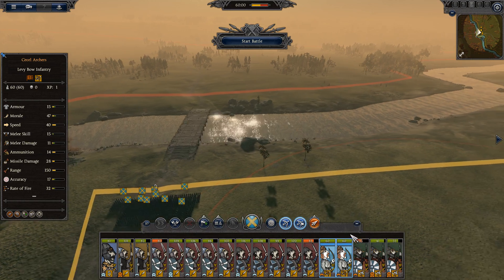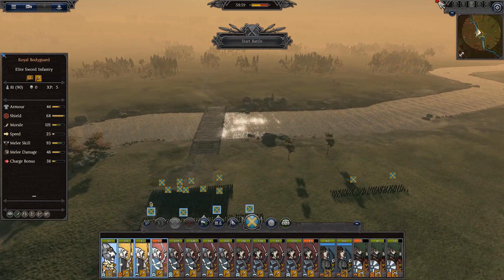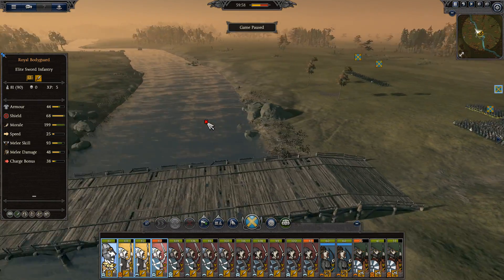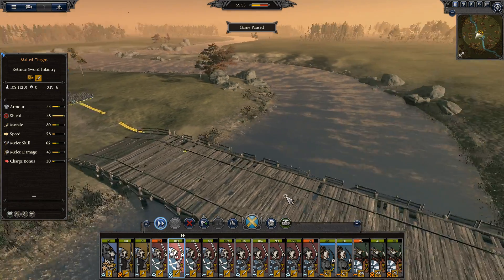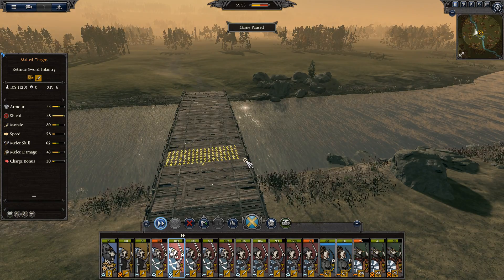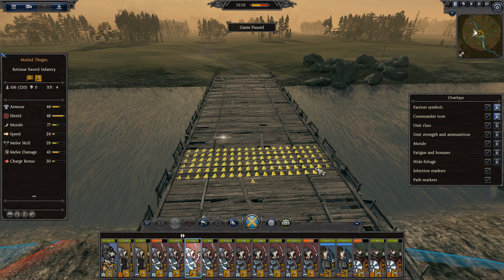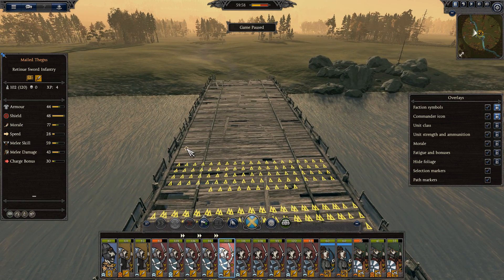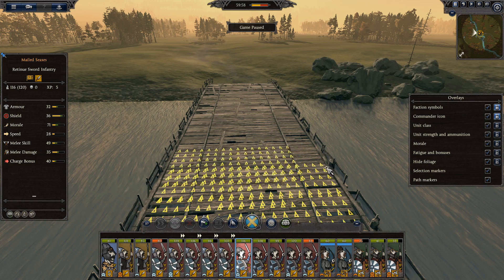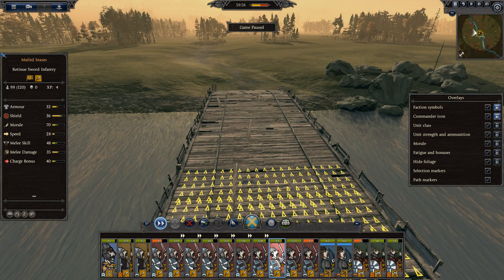You've seen us do this before guys, you know what's about to happen. You guys can sit back. And insta-pause. We are just going to put all of our troops on this bridge. I'm not putting them all in one lump this time, so we can strategically move them back. And because it will look cool.